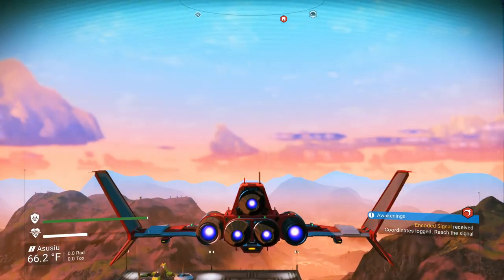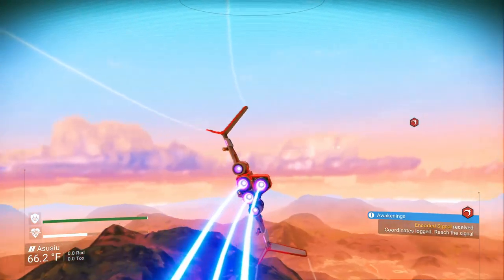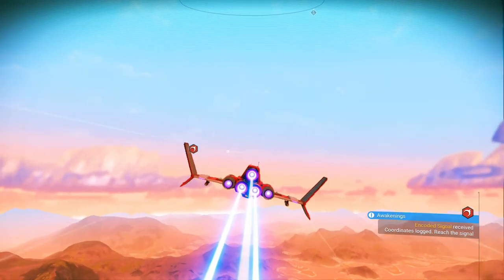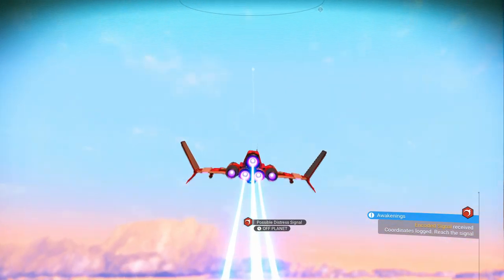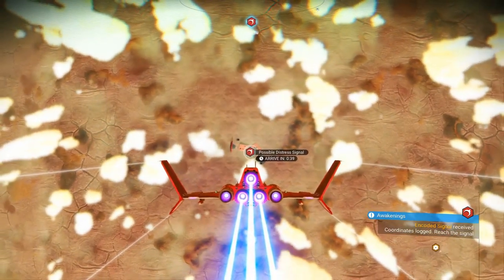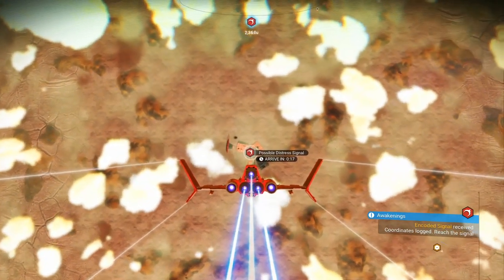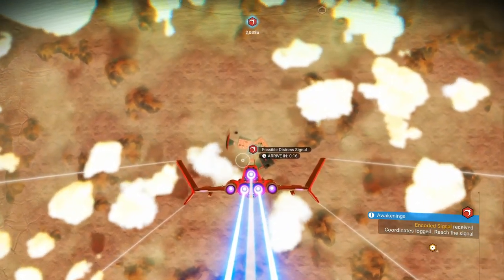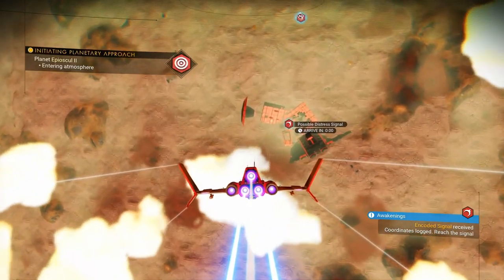Let's go check out the encoded signal and continue to follow the quest line. This should take us to a distress signal off-planet, so we need to get out of the atmosphere. We're coming down on the crash freighter — there is free parking on crash freighters, so I don't have to worry about launch fuel.